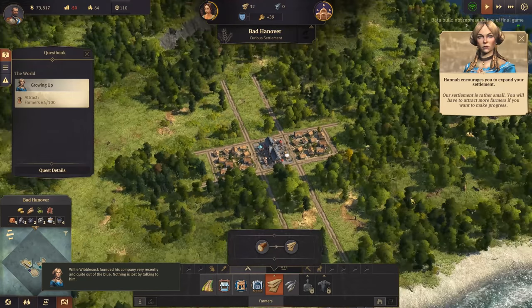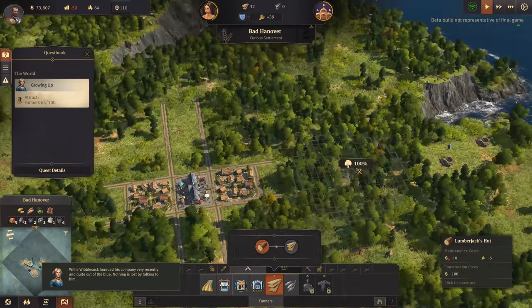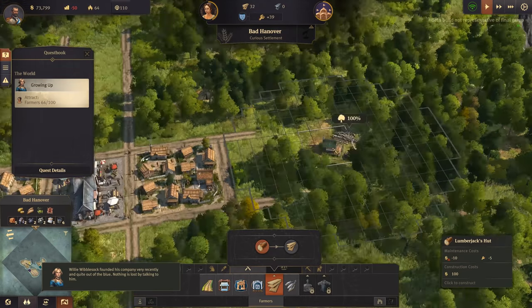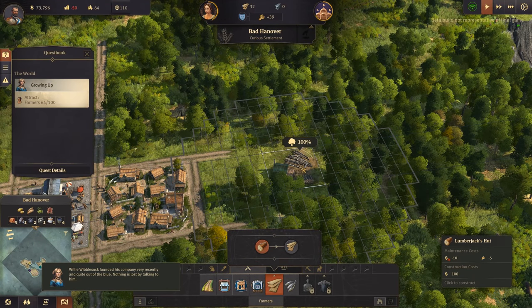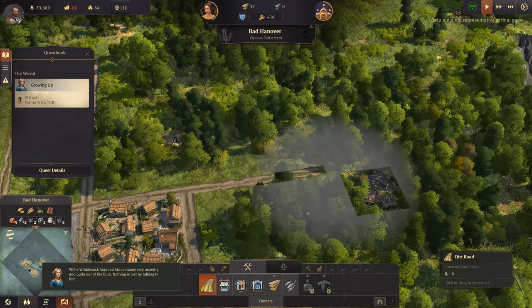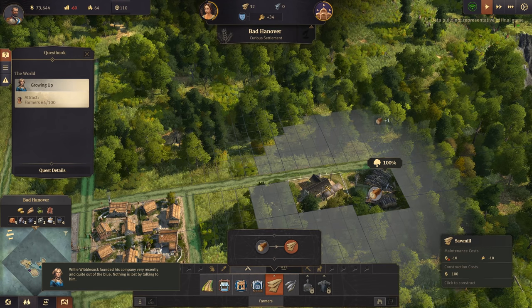Our settlement is rather small - we will have to attract more farmers if you want to make progress. Still got some timber. I assume we need to build a lumberjack hut at some point. We should have him over here to start clearing a path when we want to go after all the stuff over there. We want 100% tree coverage. Let's put him deep into the trees. And it shows you the other buildings all within the timber chain - so we need a sawmill as well.